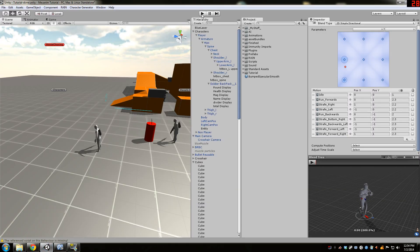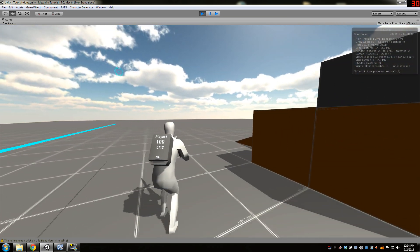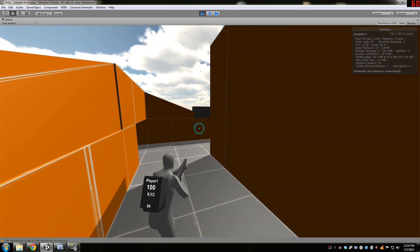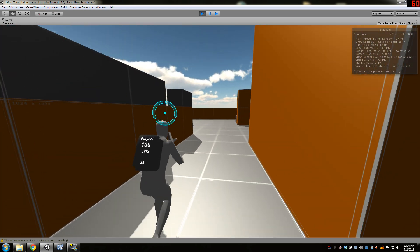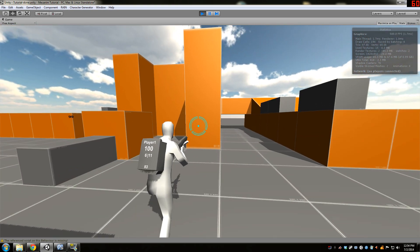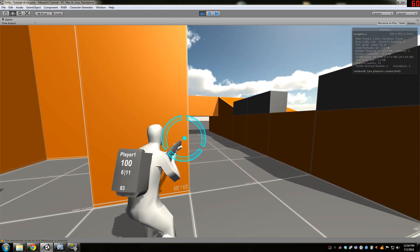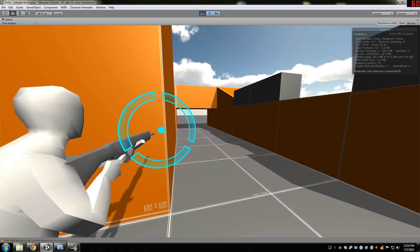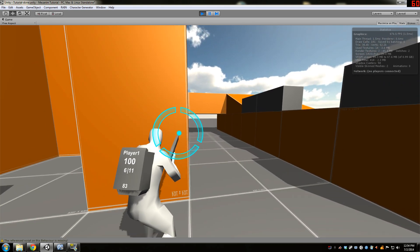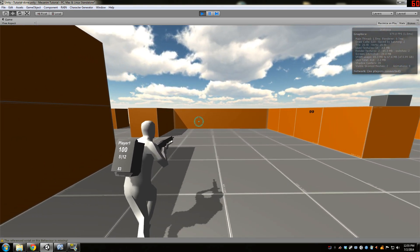If you didn't notice, I have shadows now because I updated to the latest version of Unity. I think this will make everything look a lot nicer, especially for the nighttime maps — I already tested it and it looks super badass. I also updated the crosshair a little bit; it looked choppy before and now it has a nice fade inside. You probably can't notice it on YouTube, but as long as I see it, that's what counts.